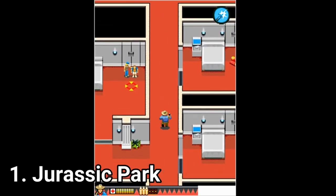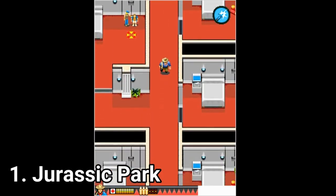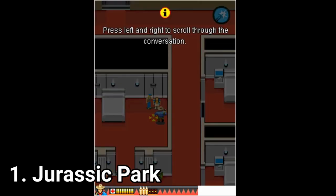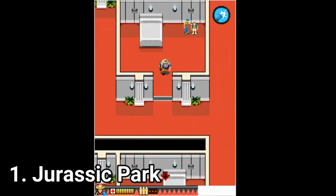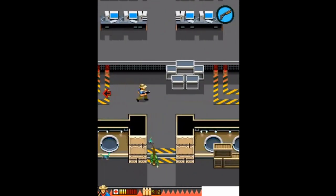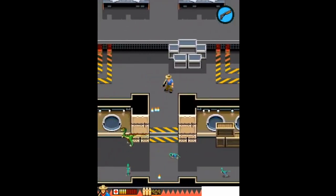Jurassic Park for Java might look like a very simple game, but in spite of the simple graphics, the game packs a lot of fun. In this game you have to escape dinosaurs, and you don't just run away — you can shoot them too. The environments are colorful, the controls are nice. The only bad part about the game is that it's short, taking you around 20 minutes to finish. But aside from the shortness, it's a great game.